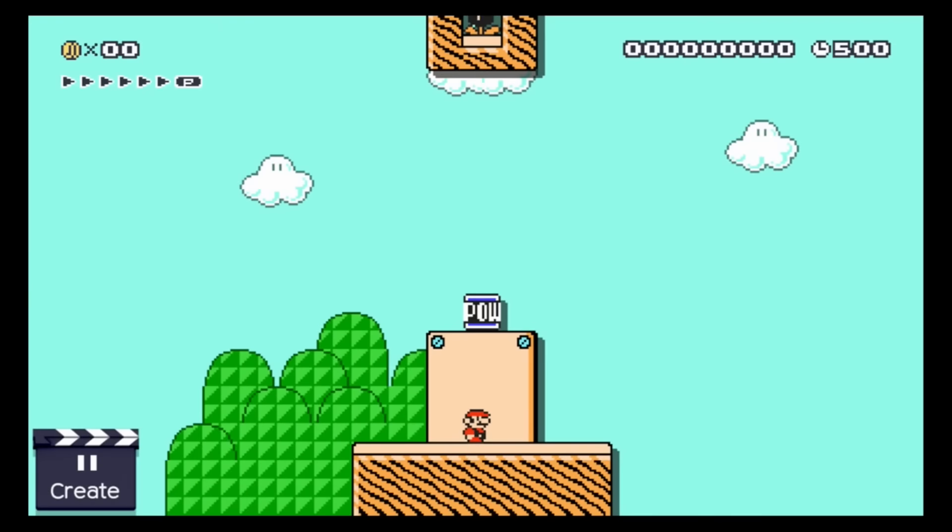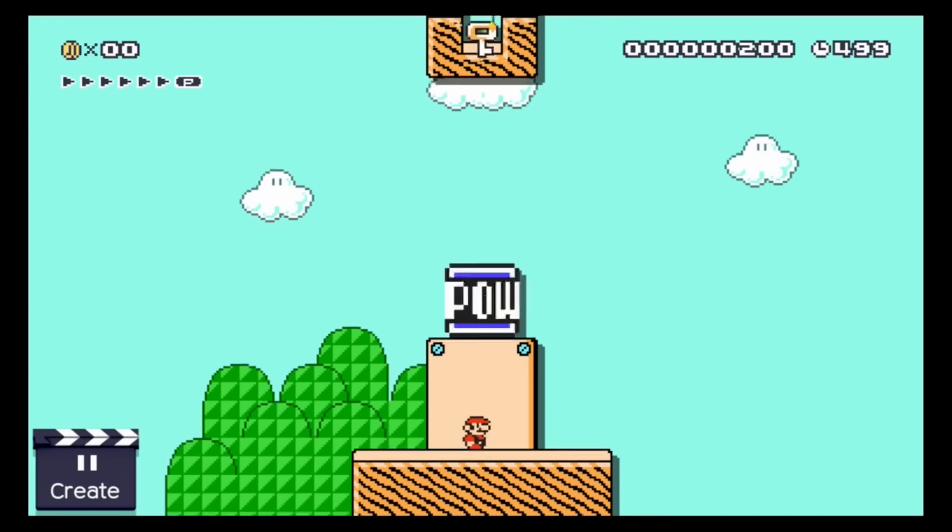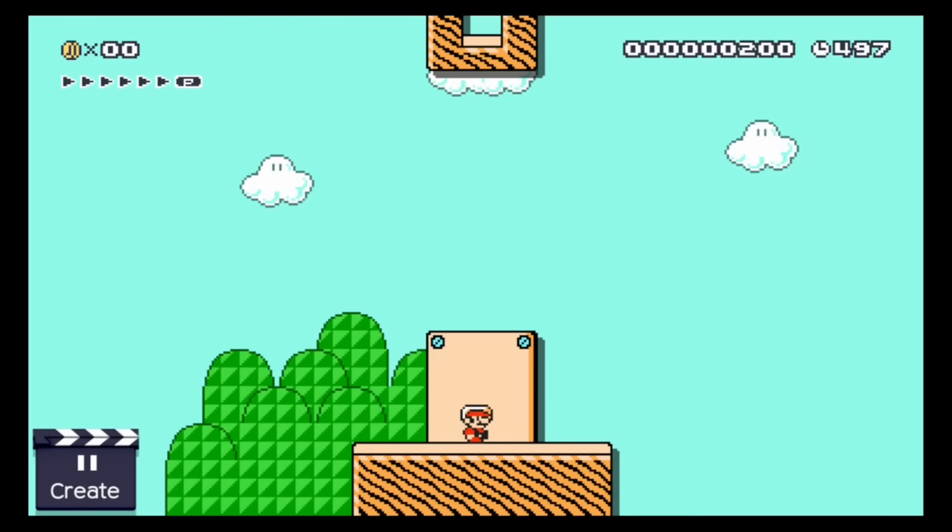If you ever find yourself in a situation where you need a POW block to give you a key, this setup does the trick — goodbye Muncher and hello kill number 17.